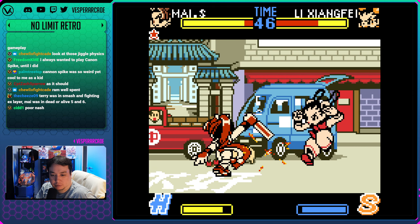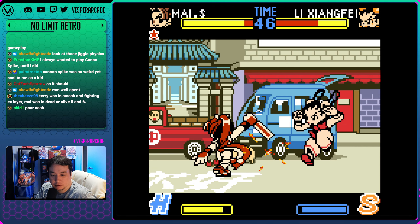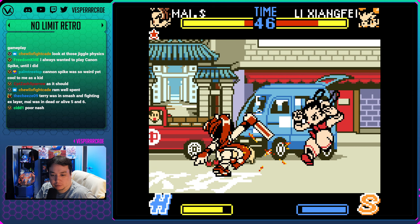This is Neo Geo Pocket Color. We're actually playing the Fatal Fury games in chronological order - this came out after Real Bout 2 in the arcades and is obviously based on Real Bout 2. Mai is also in some weird PSP RPGs.